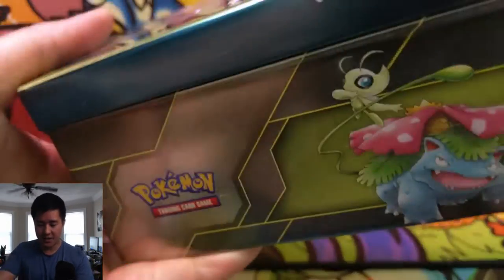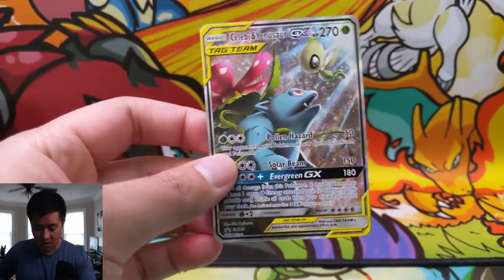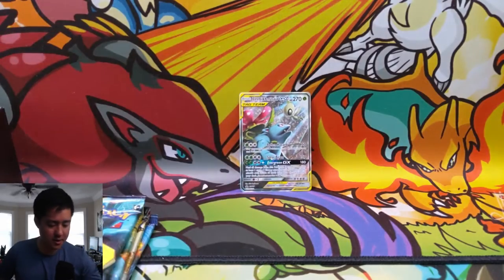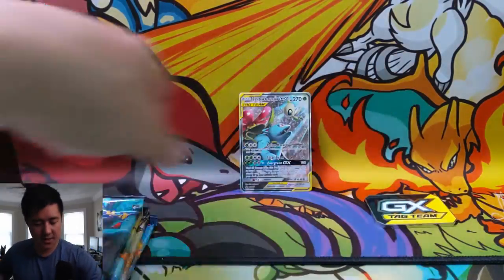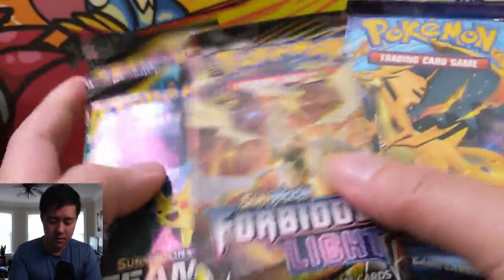I got the tin open and I still really like these things — I feel like they're very good for storing bulk cards. Here we go: we have our very good condition promo tag team card, code card, GX card. Let's go!